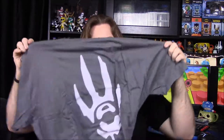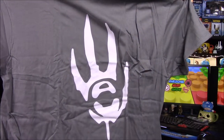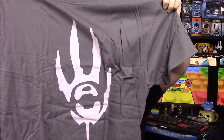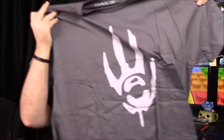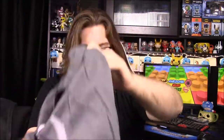First up we'll start with the t-shirt. I don't know what the theme is — each one of these has a theme of some sort. Here we have a logo that I have no clue about. It looks almost like the Arbiter's hand, or one of the elites' hands. It's a weird gray shirt — I hate this color of gray — but the logo looks cool. Hopefully once we read the information we'll figure it out.